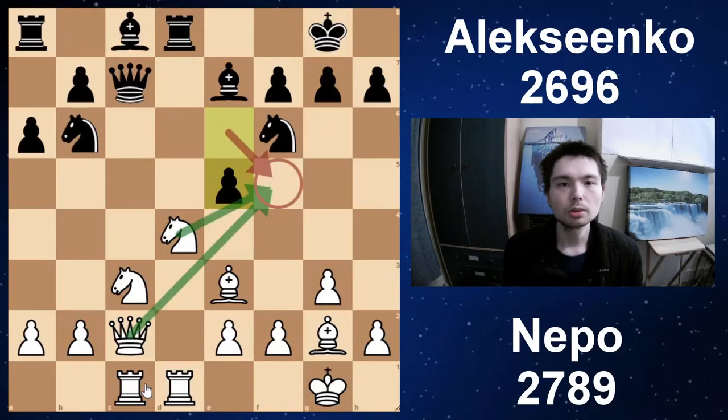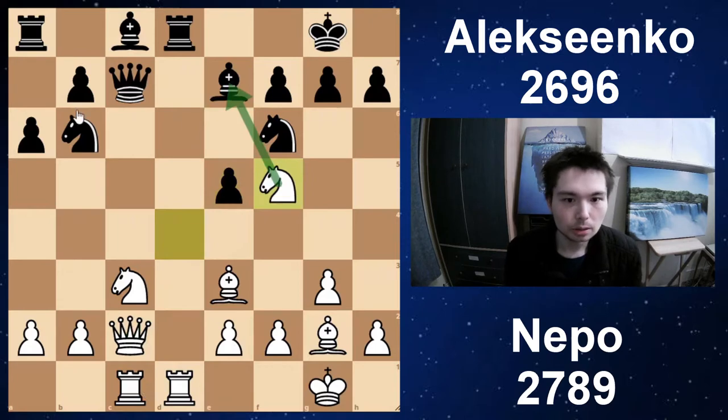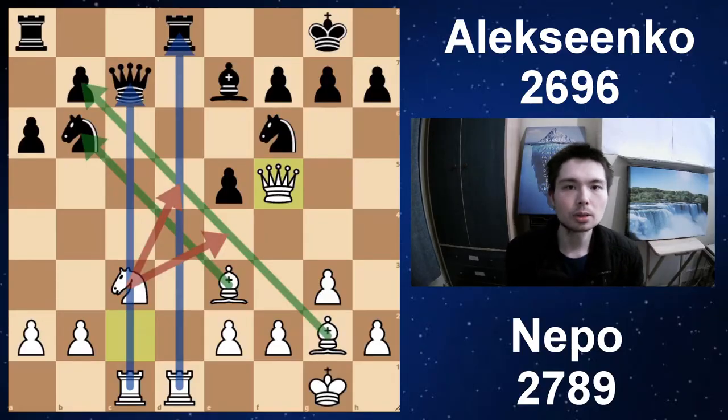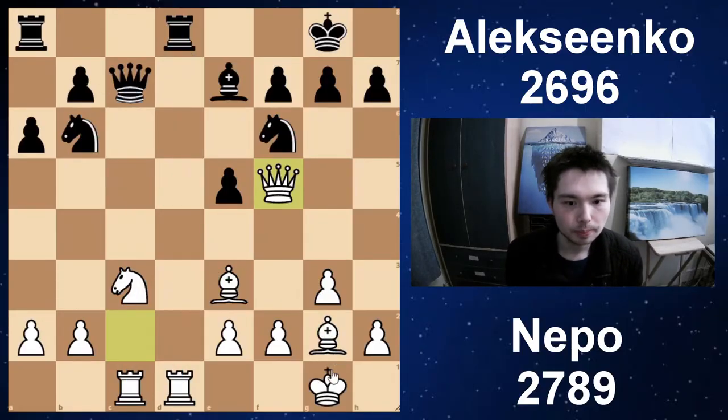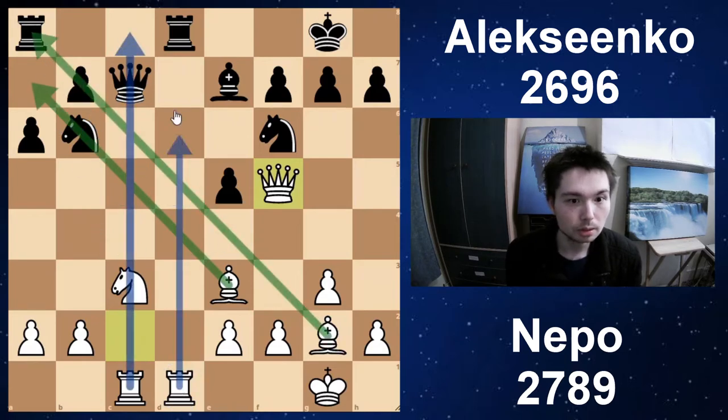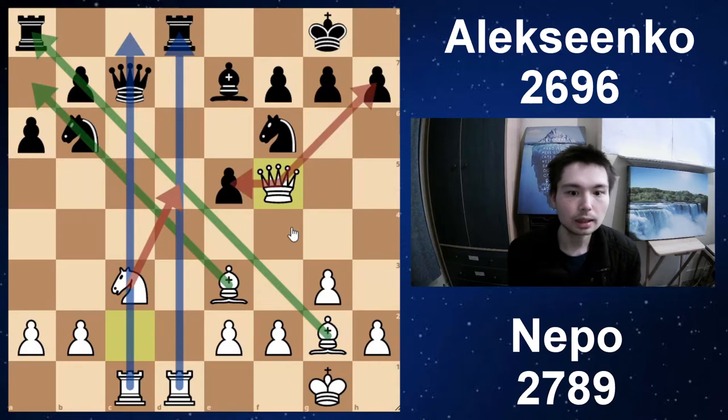E5 — when I saw this move I knew something had gone terribly wrong for Black. I would never ever play this move unless I absolutely had to, because it just allows White to place his Knight on a brilliant square: Knight F5. On this square you're attacking the Bishop, defended by the Queen. This capture happened in the game, but now you're just bringing White's pieces into the game. Let's consider this absolute perfect position for White. Bishops slice the board, Rooks control the open files, Knight can hop in, Queen is well placed attacking E5, facing the King — a dream position.